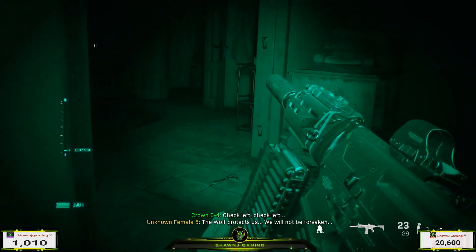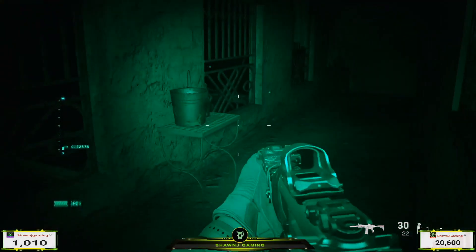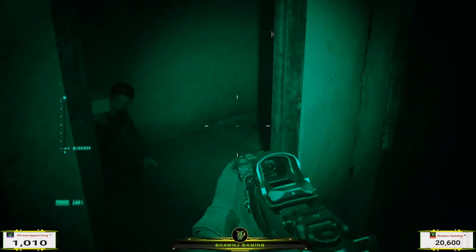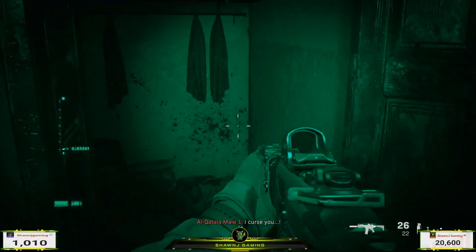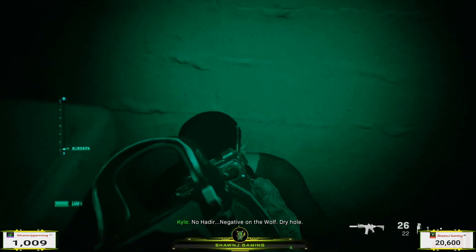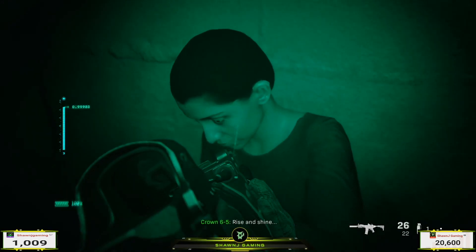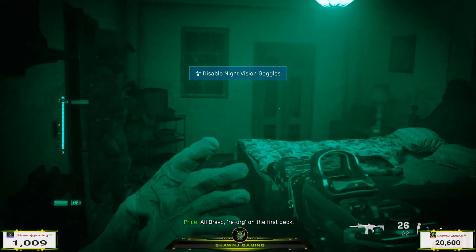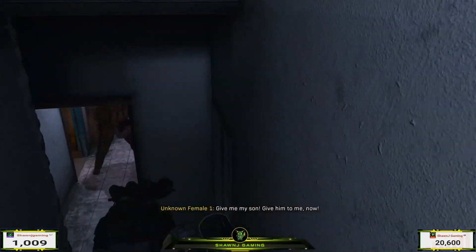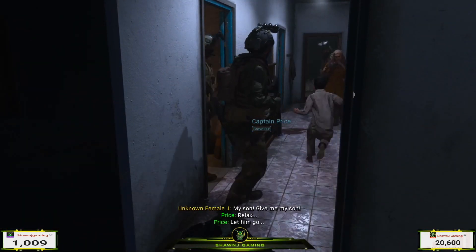Check left, check left. Negative on the wolf — dry hole. Copy that, Carl. Right, let's get the lights up and sort them out, lads. Rise and shine. All Bravo, reorg on the first deck. Actual to 3-1, we're not cutting bait, are we? Negative. Let's listen — hey, let him go.